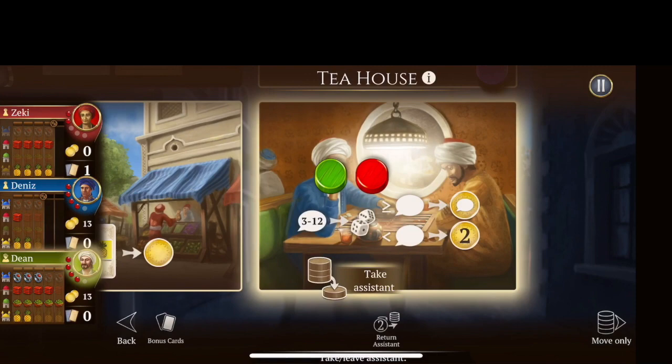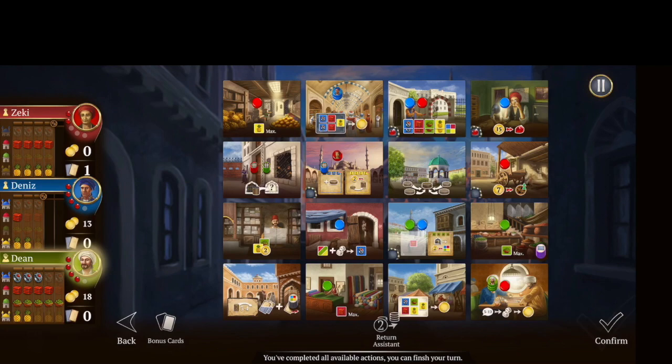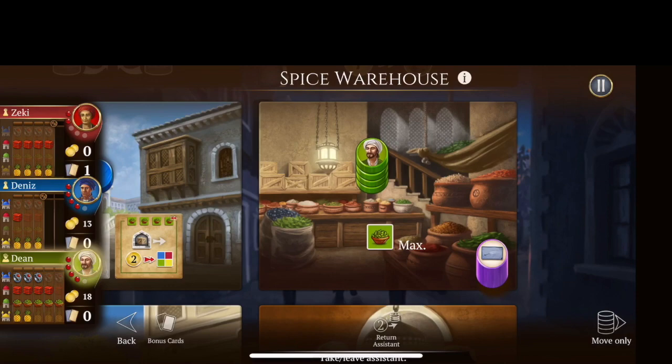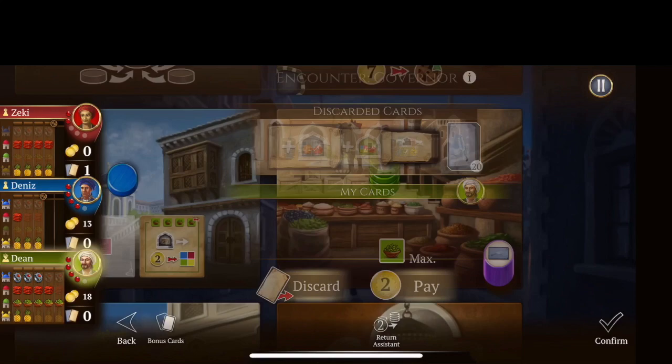I can go down here, pick up my assistant, and roll. I don't need as much now, so I'm just going to do a five — I got five dollars, so now I've got 18 and only need to buy one more gem. I'll confirm there. It's going to take me two turns to get up there. I don't need anything else near me, so I'll go here to take my assistant. Already maxed out on goods, so I'll skip that part. I'll have an encounter to get a card — I won't have enough money for that one, so I'll discard it and confirm my turn.